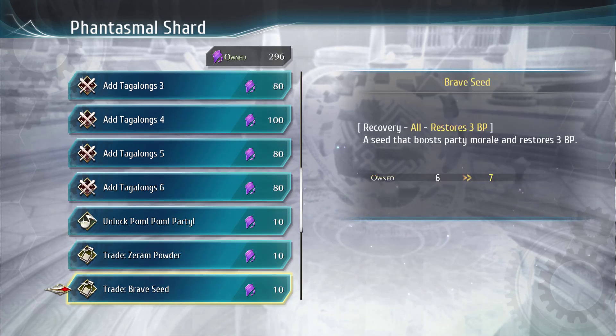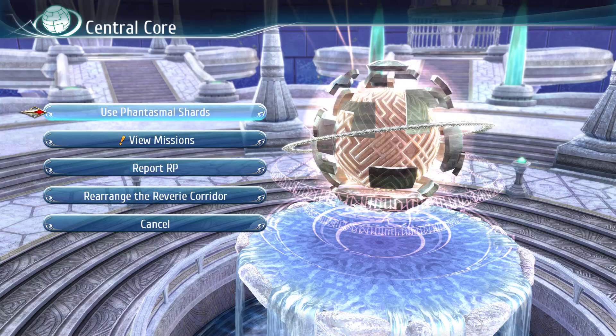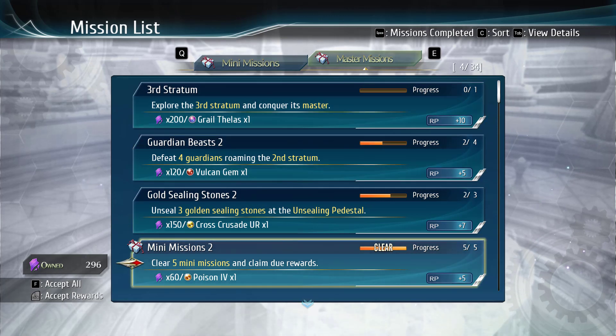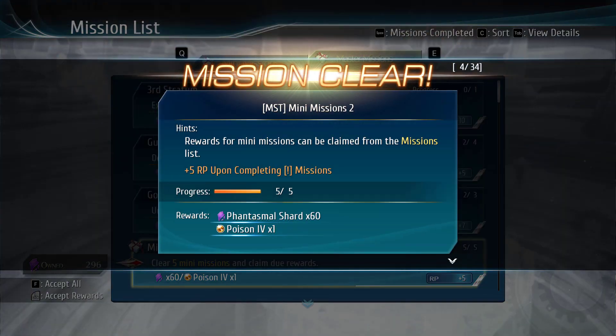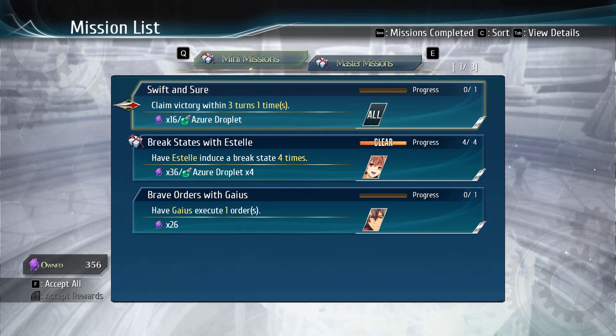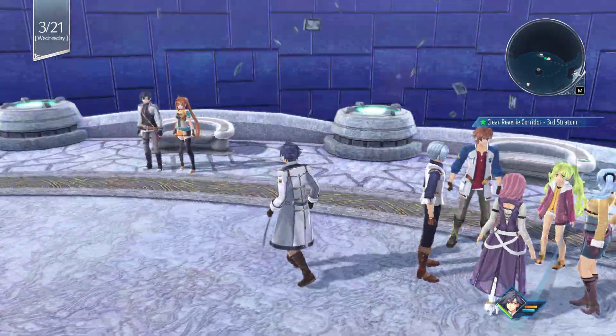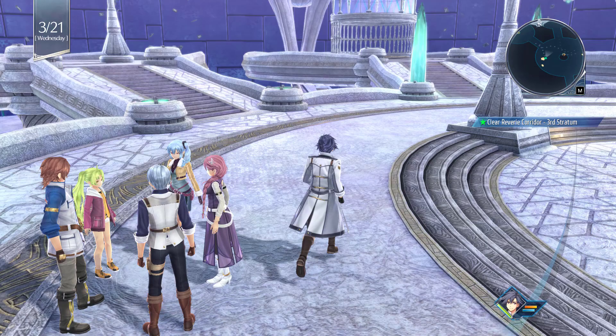And various other things: we can have more mini missions, get more tag-along slots, unlock mini games like Pom Pom Party, or just trade for some special items. We can get these Shards from missions, which are achievements most of the time. Here we have a mini mission too — clear 5 mini missions and claim the rewards. We've done that, and for that we get 60 Phantasma Shards and yet another nice augment.